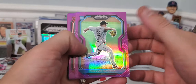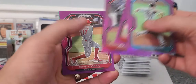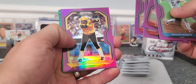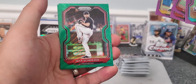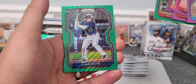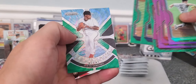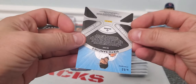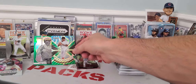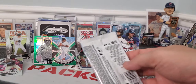Trevor Rogers Rookie. White Mathewson. Marte. Reese Hoskins. Willie Stargell, cool card. Looks like we've got Max Scherzer, Green Wave. Evan White Rookie. Tyler Glasnow. And the last one, Sixto Sanchez, that's a pretty looking card. He is out for surgery, but let's see what Topps Chrome can do, guys.